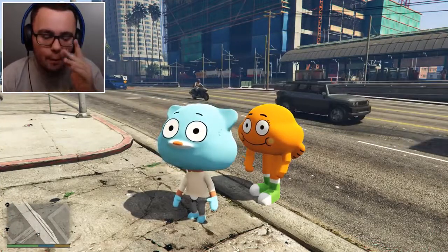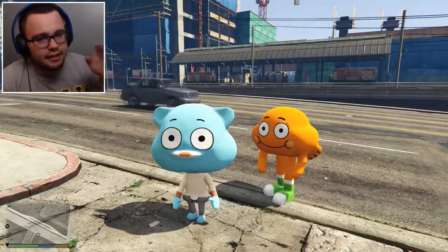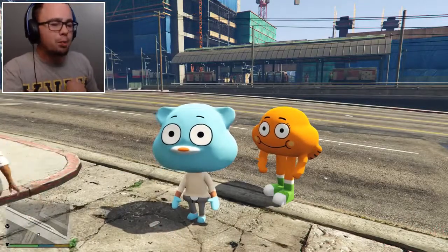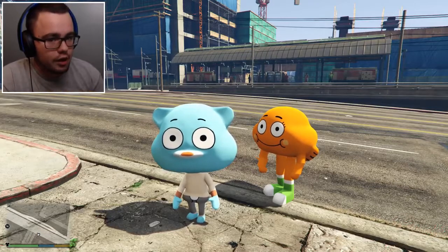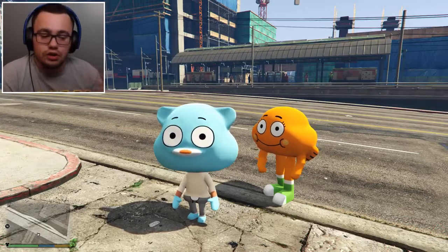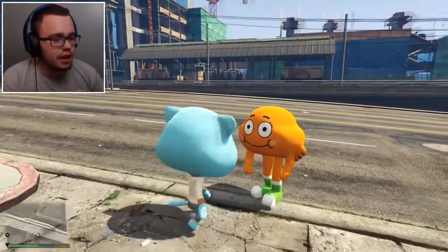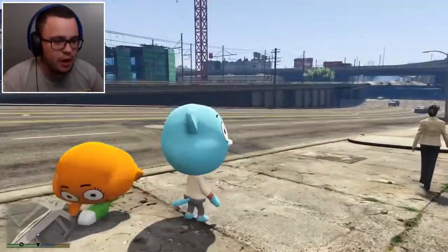Here's the Gumball mod — we've already done the Gumball mod, but today we have Darwin and Gumball. Somebody said in the last mod, 'How do you have a Gumball mod but you don't have Gumball here?' We got Darwin and Gumball now. There's a little bit of a problem with Darwin — he doesn't have a torso. That's the biggest problem with him. Darwin's gonna look like a little bit of a fool, so just ignore him.